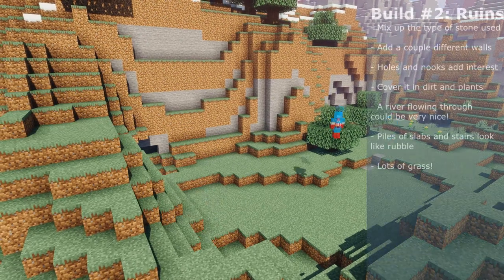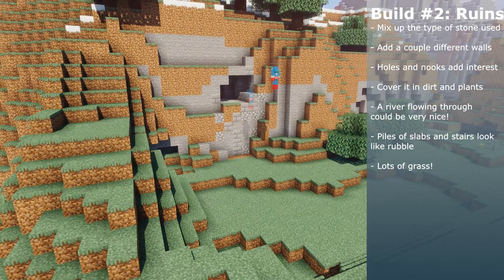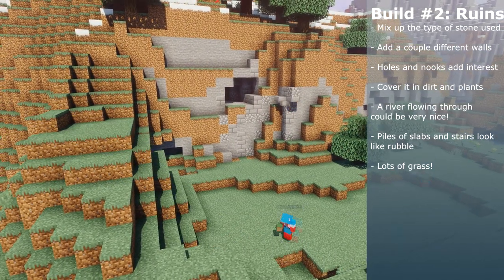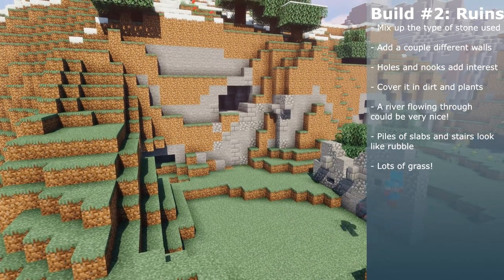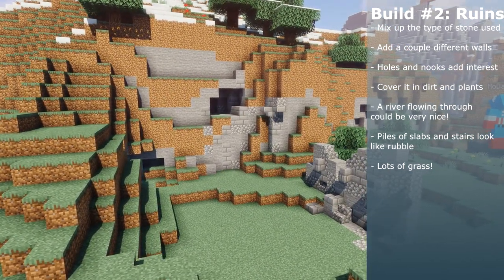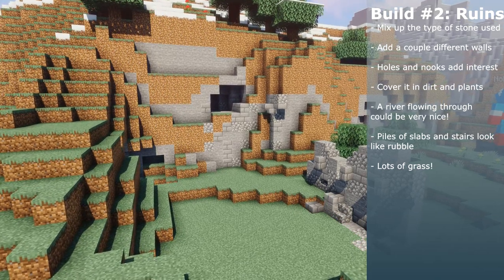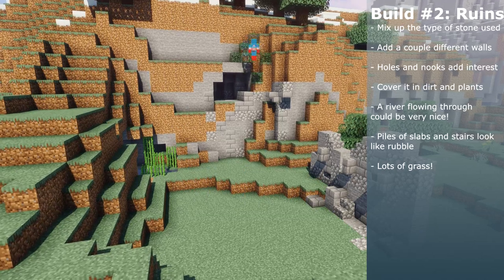The nice thing about these builds is that there isn't really a specific way to build them, and a lot of them can be done very quickly. As a general rule of thumb, I like to spruce them up with vegetation, bone meal, and mixed material grounds or paths. Wild wheat or speckled coarse dirt adds a fresh but organic feeling to your environment, while leaves and vines make it feel as though nature has taken it over.